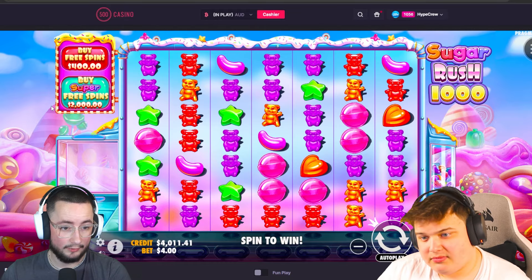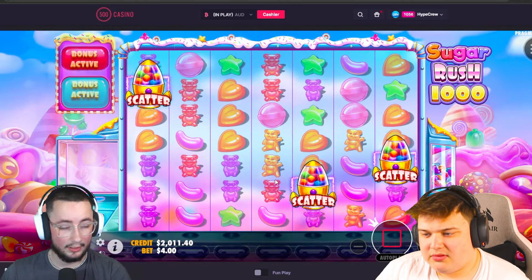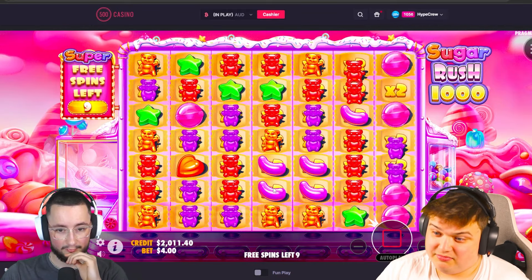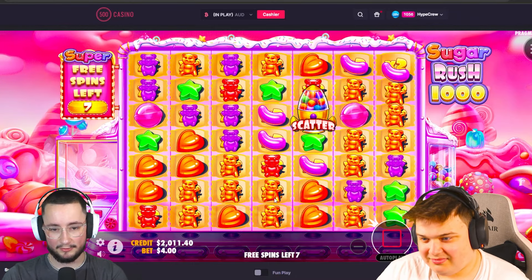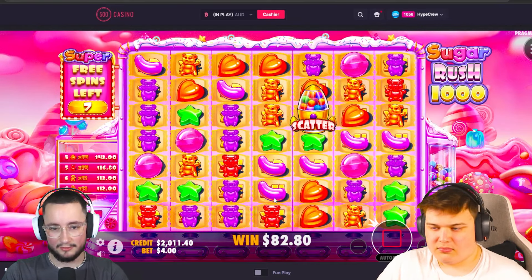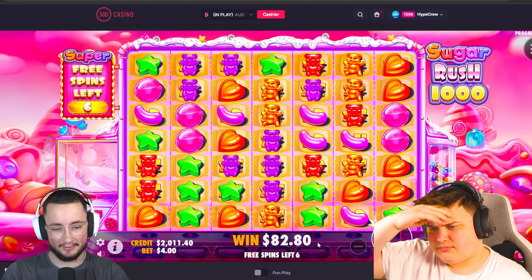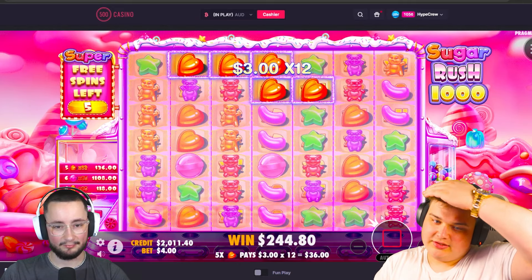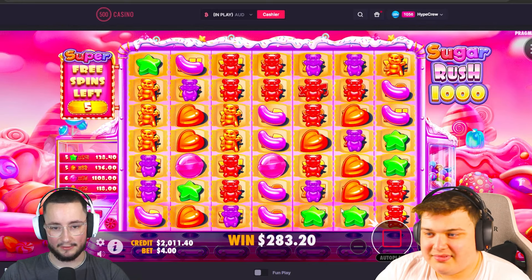We put in another four grand — we are in for a lot on this video. We've got to turn this around right here, right now. We thought we'd do some super buys at 2k. If we see more 10x's I think we should just stop playing and go back to Sweet Bonanza — our classic. Come on Sugar Rush 1000, where are the thousand x's? Where are any of the multis?